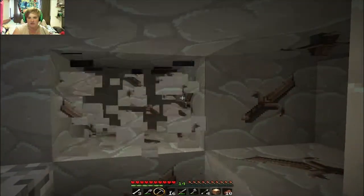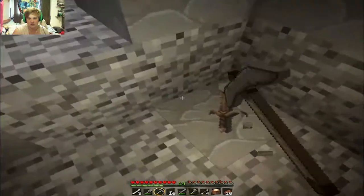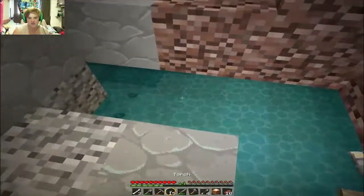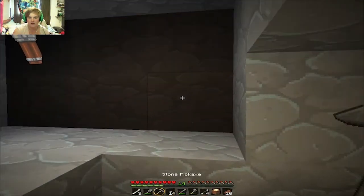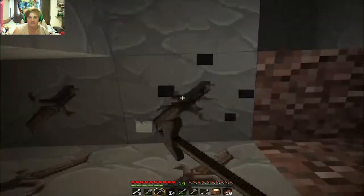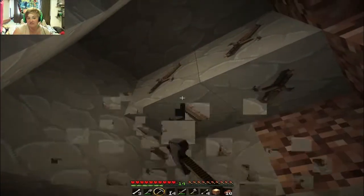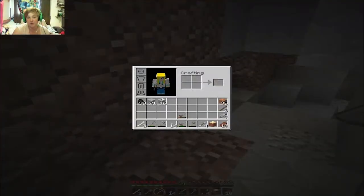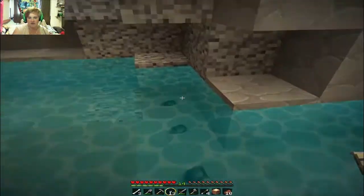I probably should have done a little bit of research into this texture pack, find out what things actually are. But I don't know — if it's iron we have just stumbled upon a vein. Usually at this stage of the game my luck kind of sticks to just one or two. Oh, it is iron — 16 already! Aren't I the lucky one? There's more coal too.